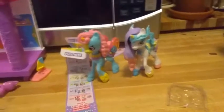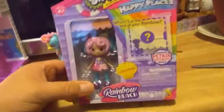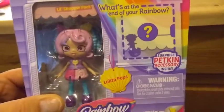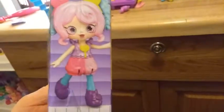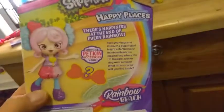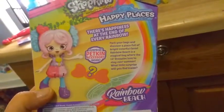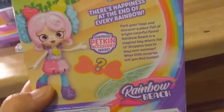So let's go ahead and unbox our last girl. The last girl we have here is Lolita Pops herself. Lolita Pops was first made into a full-size Shoppie before they made her into this little size. There she is on the side, her little pose — same on this side. And then we have her on the back. I don't think there's a bio for her either. Everything on the back of this is the same as it was on the front, and that's showing her little mystery petkins.